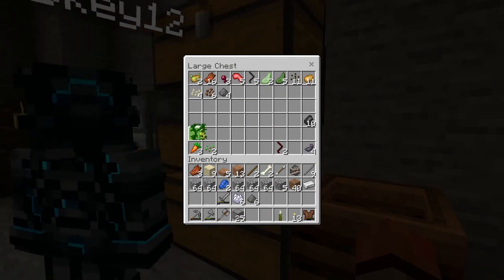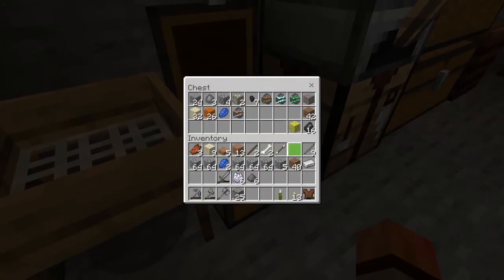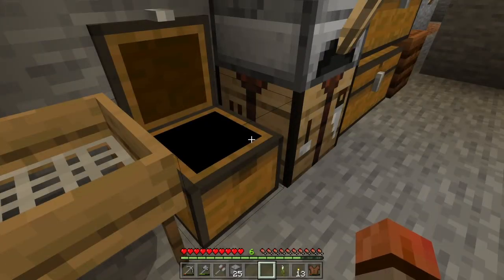How did you get grass? I got a grass block — you can craft that. The seeds! A lot of this stuff Dan's probably pretty familiar with — similar crafting recipes.